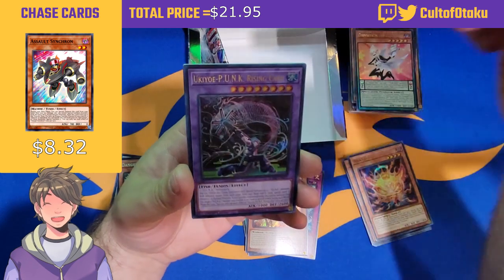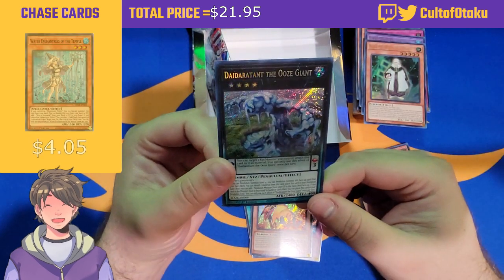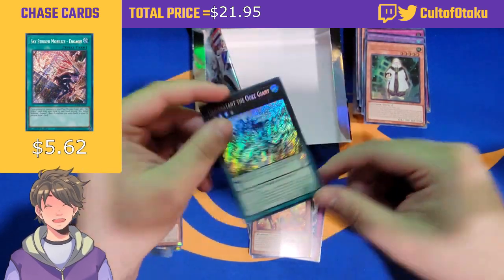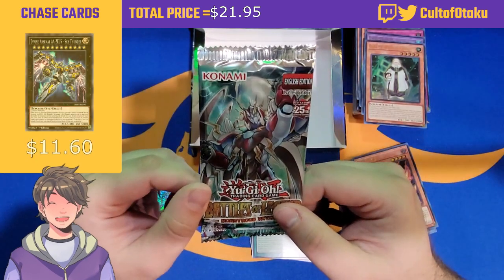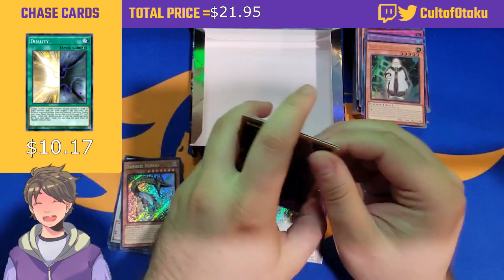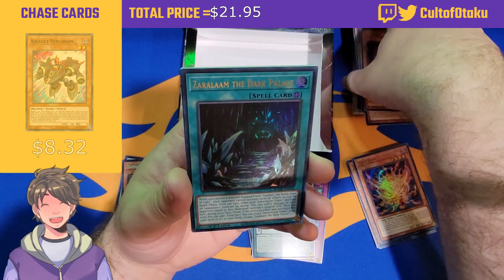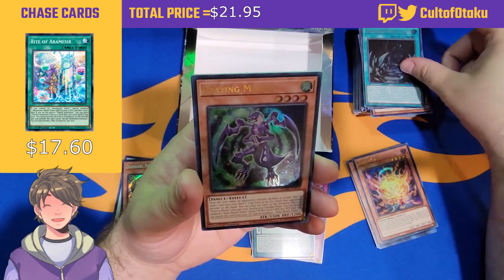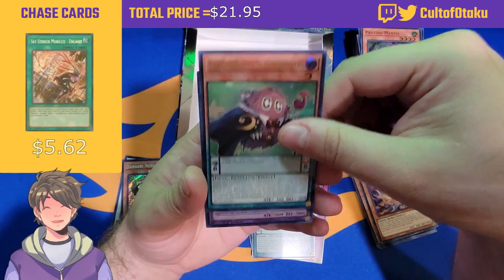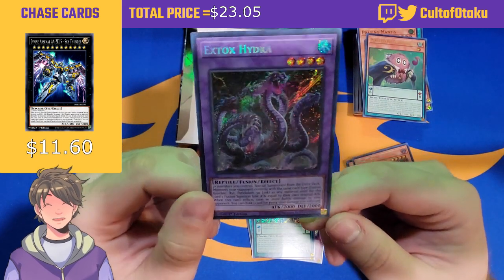Aratama, XYZ Bento, Rising Carp, Sage of Wisdom Himmel, and Daidara the Ooze Giant — cool card but not what we're looking for. Final pack — can we get a quarter century rare? Botan Vanquisher, Czar Lamb the Dark Palace, Praying Mantis, Performapal Classic Kuriboh, and it's not a quarter century rare. We ended on the box art monster: X-Tox Hydra. From what I know, that card is actually not that great.